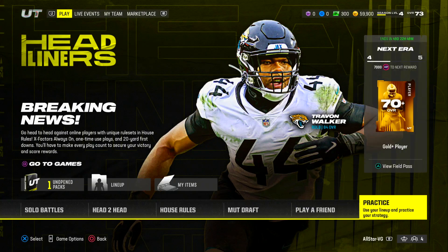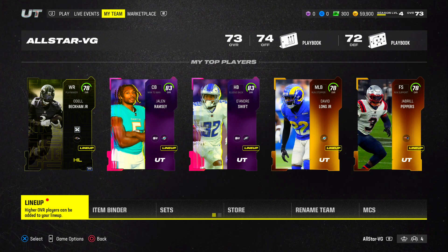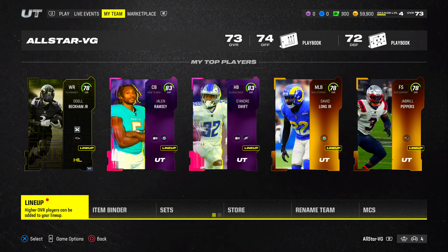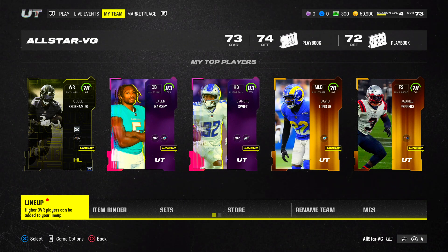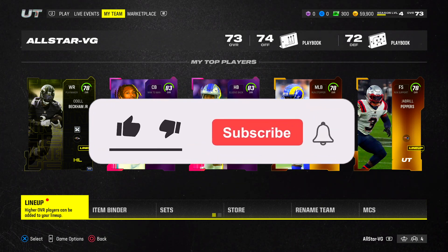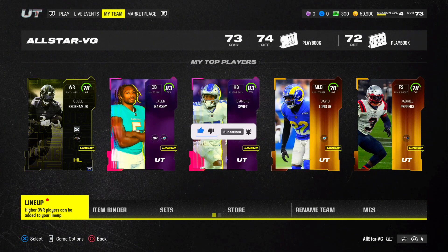All in all I'm not mad at it — I got one of the best receivers in the game right now in Kadarius Tony with 85 speed and 88 acceleration. I got a really good lineman, I got 40K coins from selling the duplicate Tony, and I got coins from the platinum packs. It's a slow start but you're not gonna wake up with an 86 overall team overnight — it's a slow grind. That's gonna do it for the first Madden 24 video of the year. Make sure to drop a like and subscribe if you're hyped for Madden 24 content. I'll see you guys in the next video — peace!